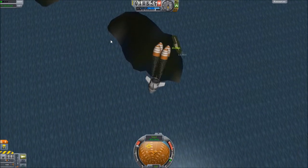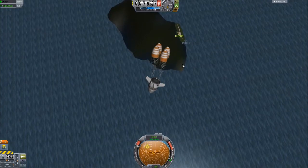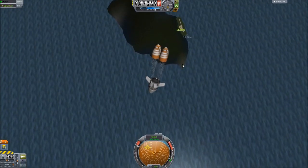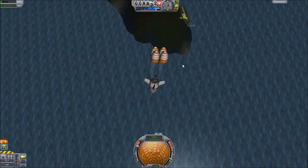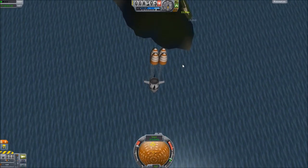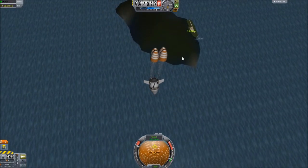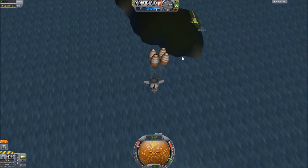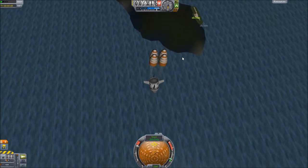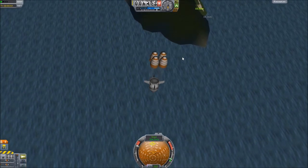I wonder if I can swing it around, because technically it should work almost like a plane right now. No, the parachutes are messing it up - they're dragging it in one direction. I can almost... no, I can't turn it like this. We can try again, though, because I just missed it - that was my own fault. That was user error.